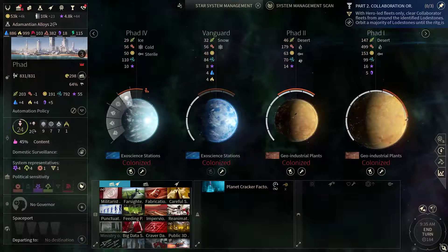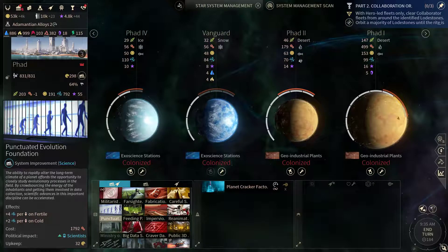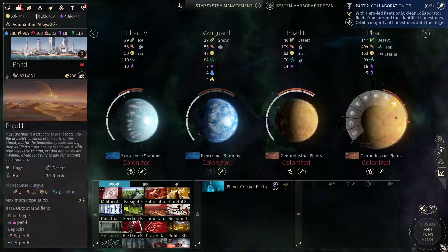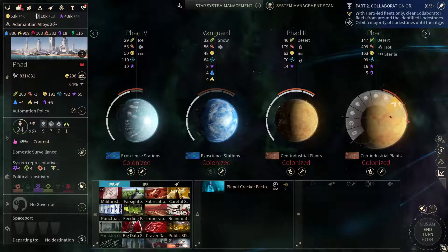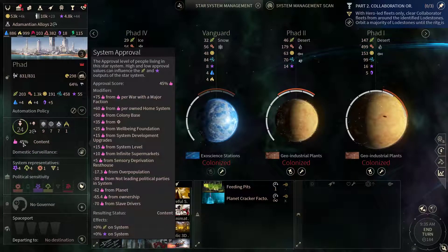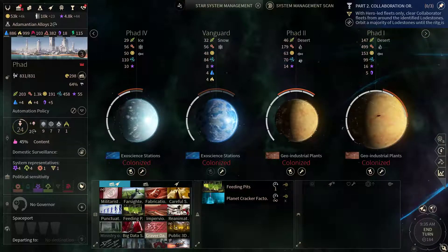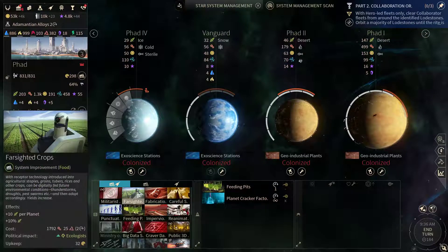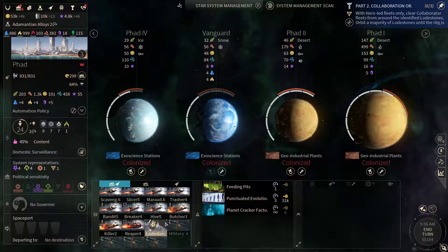FAD on the other hand could grab the punctuated evolution foundation. What I think we should do is get some feeding pots going first to boost that approval a bit, and after that let's build this evolution foundation.